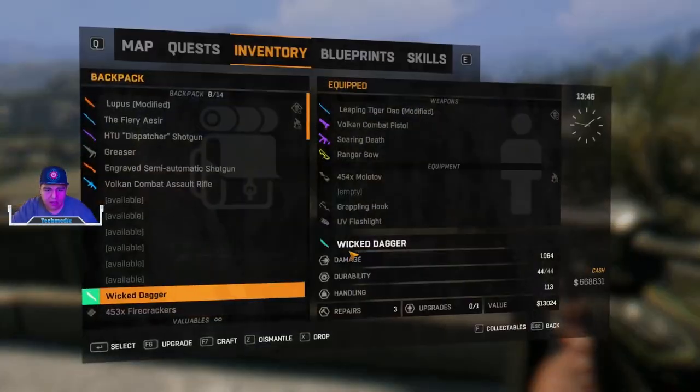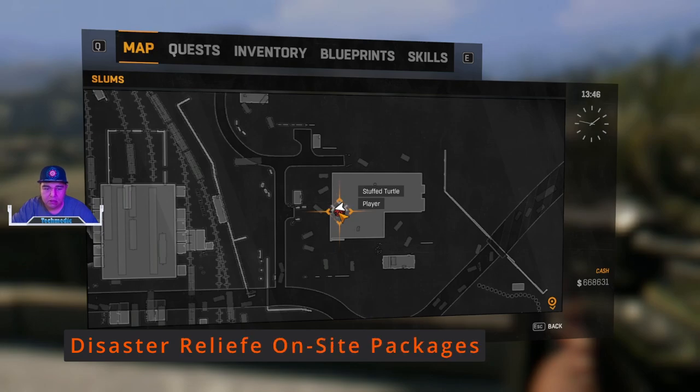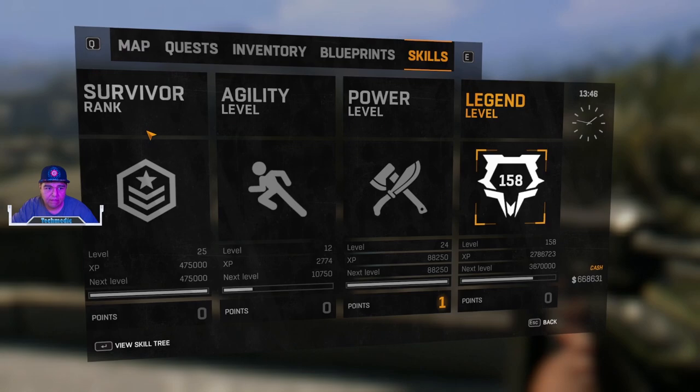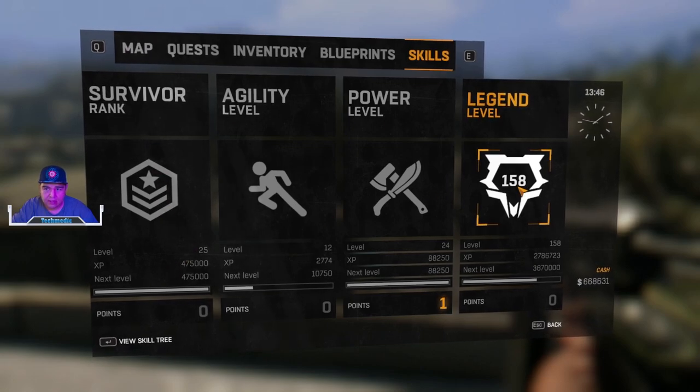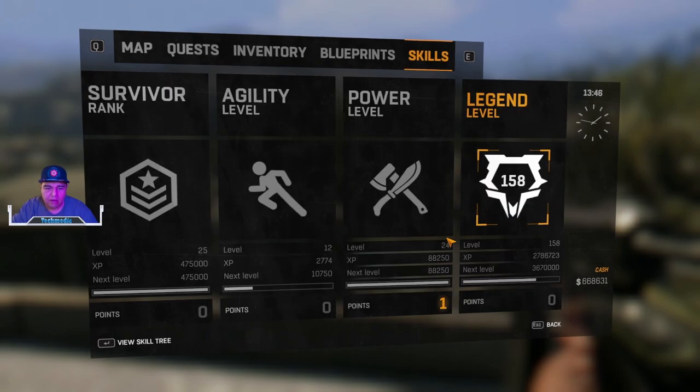I'm on top of this building right now for the sake of getting some supplies. These are the packages that you're going to be utilizing to duplicate in order to get to skill level rank 25. When you hit rank 25, you get access to the legend levels, which you can go all the way to 250. This just increases your combat prowess, stamina, as well as weapon damage and the healing abilities for your character.